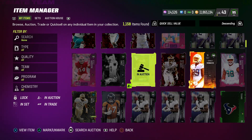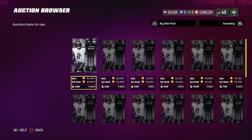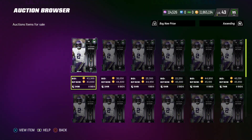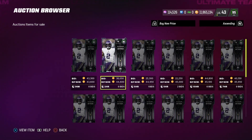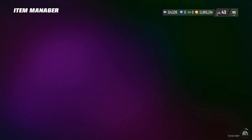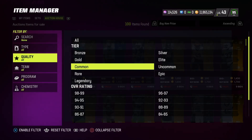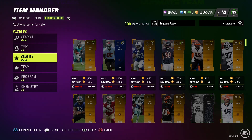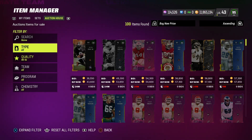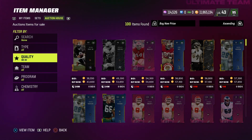Before we take a look at any high overall cards, I want to go into my binder real quick. We are going to take a look at Alexander Madison as an example. If you click up on your right joystick, you would see that the lowest price for Madison is 43,600 coins. It is very common for somebody to just try to undercut that price and list a card for 43,500. Now we're going to go over to the auction house — this is something you should be doing anytime you are selling cards. I'm going to click on 90 to 91 overall. You can see there's one card here for 43,600 training.